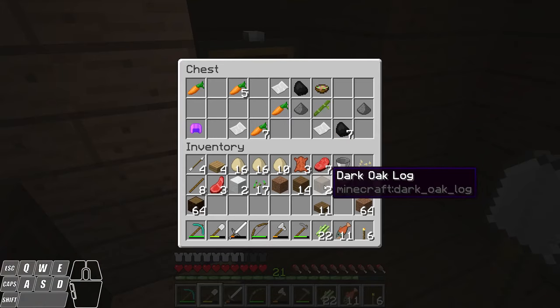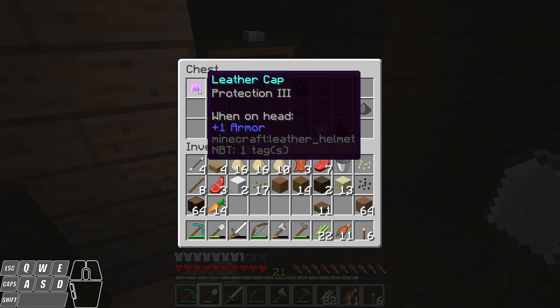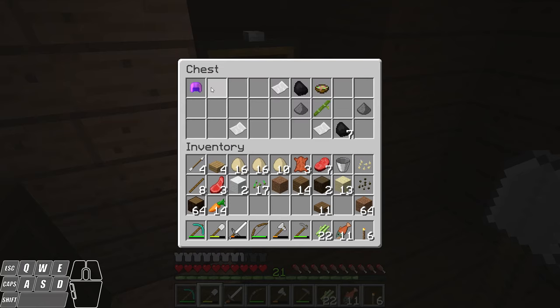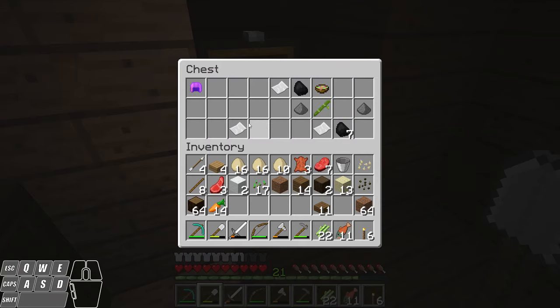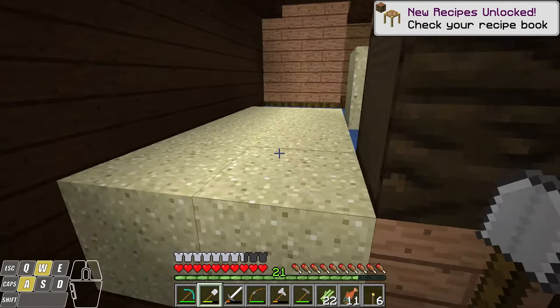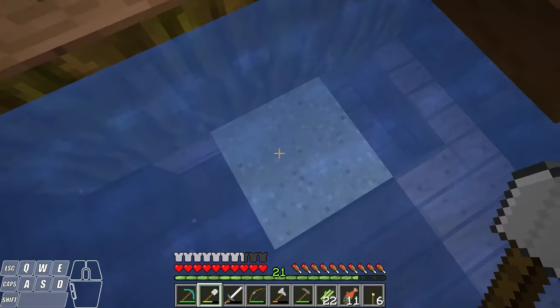Let me get rid of this sand. It looks like we found some carrots, which we already have. A leather helmet that's enchanted with Protection 3 — that's why it's glowing purple. It's enchanted, and that's what we want our enchanting table for — that's why we're out here looking for sugar cane. Oh, there's a piece of bamboo in here — this is actually super useful, I'm going to grab that. We actually want the sugar cane to make paper, so I'm going to grab this paper as well. I got some coal and this suspicious stew. I think there's one more chest in here somewhere.